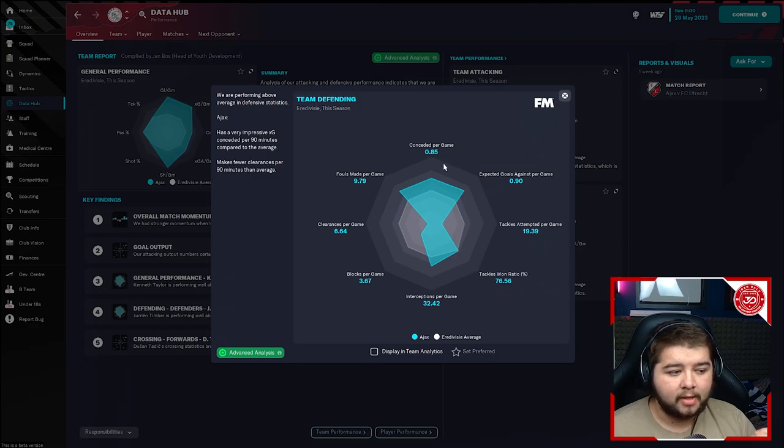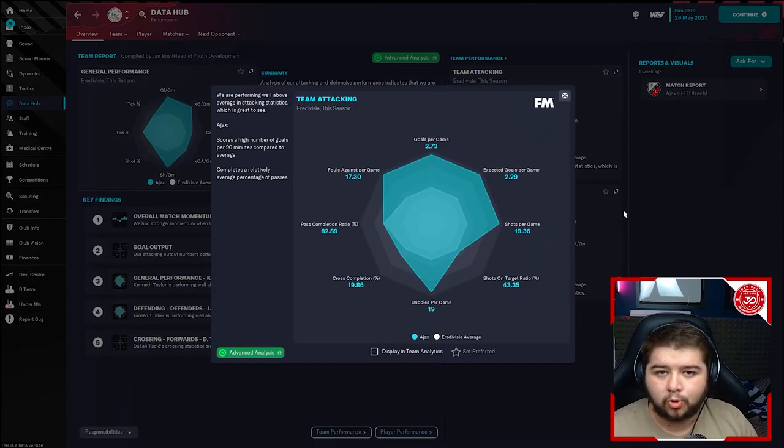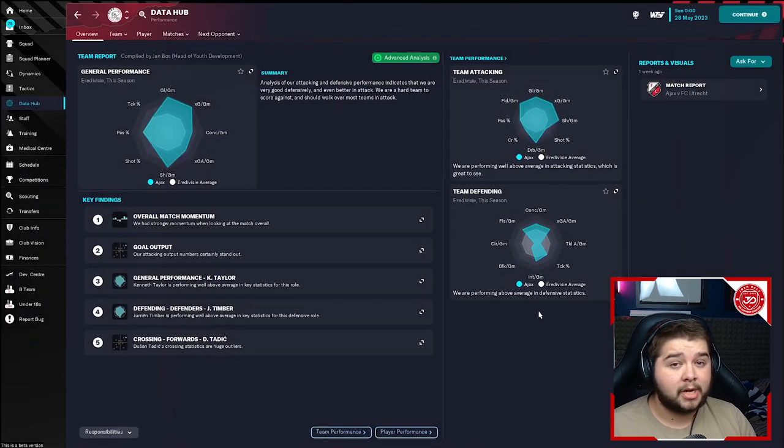Looking into the data hub: team defending — 0.85 conceded, so still under a goal a game. With the match engine the way it is, I'm happy with anything under a goal a game conceded. 0.85 conceded and 2.73 goals scored — nearly an extra two goals to what we were conceding, so a very good recipe for success. Pass completion is very similar, around the 83 mark. Although this tactic is set up to be quite possession-based, we do like to play the occasional long ball because it works very well within this system, and the stats are very good overall.